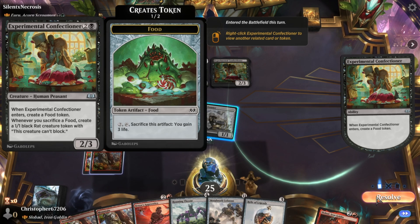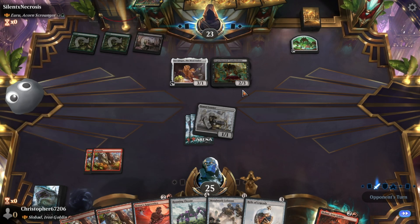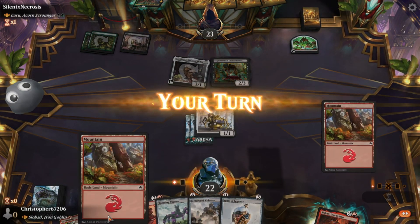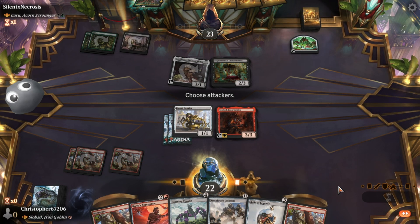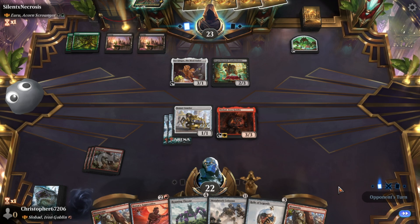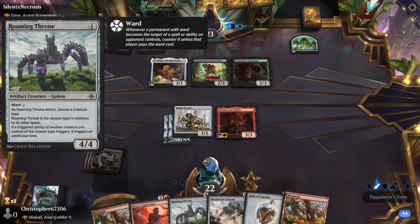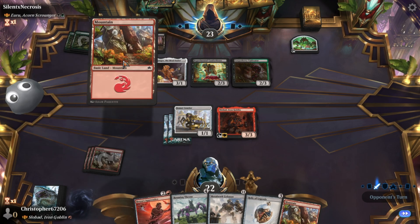Resolving Ferae Mental Confectioner — whenever you sacrifice food, create a rat. Not great, not bad either I suppose. We're gonna get down our commander, so next turn we can possibly cast a five-drop. Whenever a triggered ability fires, we can only get a triggered ability off of this. Our hand and field don't play to that very well.